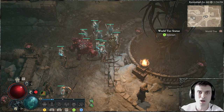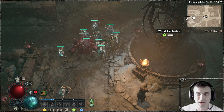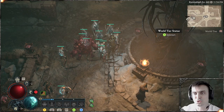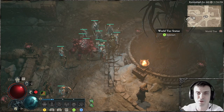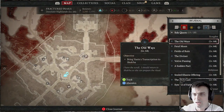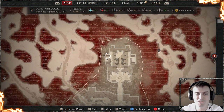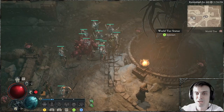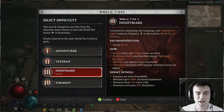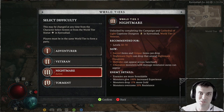Let's begin on how to unlock your Nightmare Dungeons. First of all, you will need to fully complete the campaign, and then you will need to switch to World Tier 3. Once you've completed all your campaigns, you will have a priority quest that you will need to do — a dungeon somewhere. Once you complete that dungeon, it will unlock World Tier 3. Then you come to the statue and you enable Nightmare Difficulty. Once you've enabled Nightmare Difficulty, you will need to obtain your first sigil.